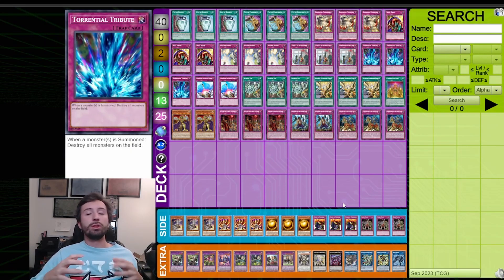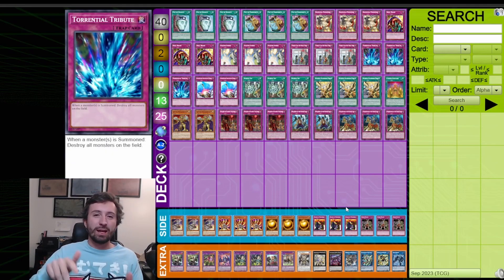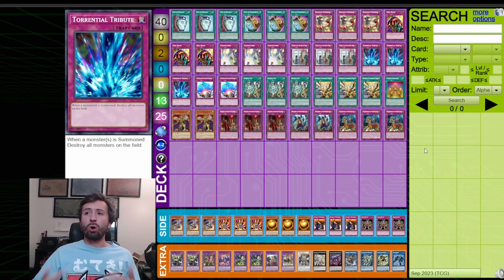Solemn Strike is here along with Torrential Tribute — both of these cards are high impact and trade extremely well into a lot of different things. They're also very good as board breakers going second. This deck prefers going first, but if you go second, all the trap cards still do something. A lot of current Yu-Gi-Oh players with trap decks falter because they're not used to these single-interaction cards like Solemn Strike, Compulse, Torrential, and Punishment. Some decks like Manadium and Infernoble — you Torrential them mid-combo and it's just over.